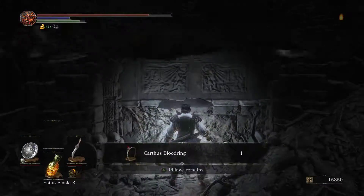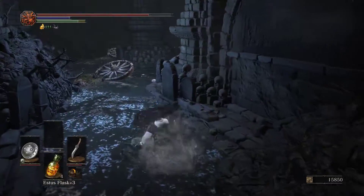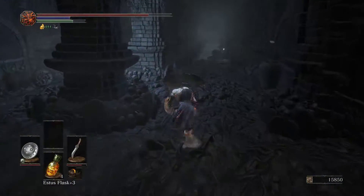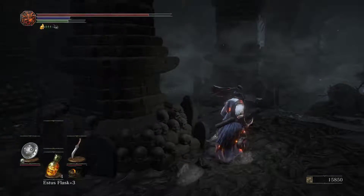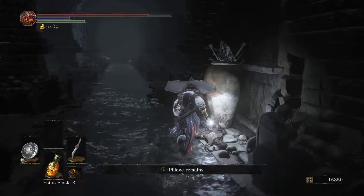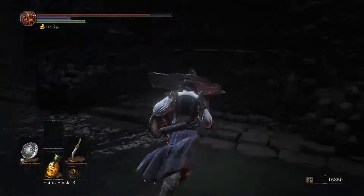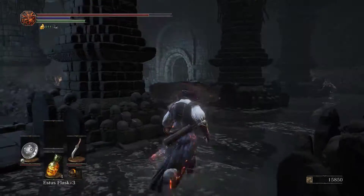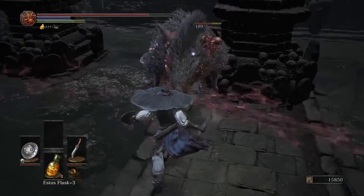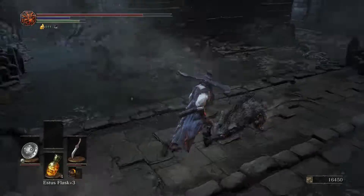Let's quickly grab this item — the Carthus Blood Ring. Roll over the ooze apparently. We've got one more item to pick up — another couple of Titanite shards. And we get the big rat — not really difficult, as you can see he bled out on like the third hit.